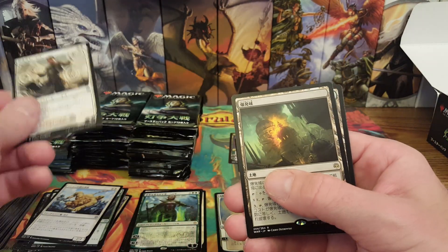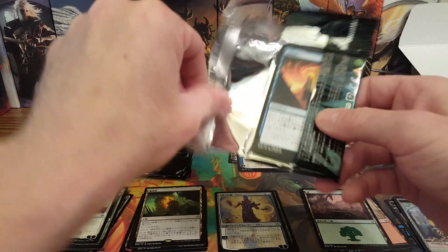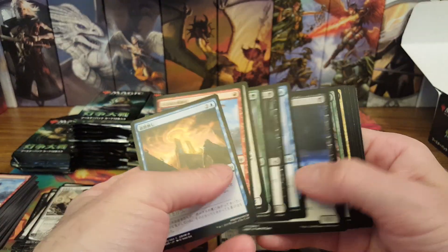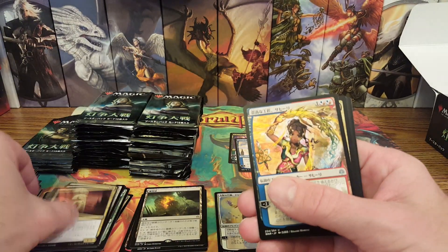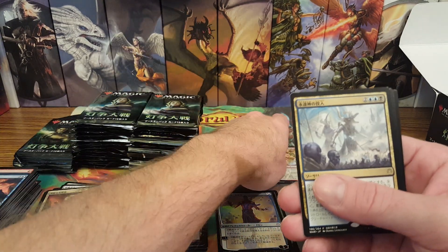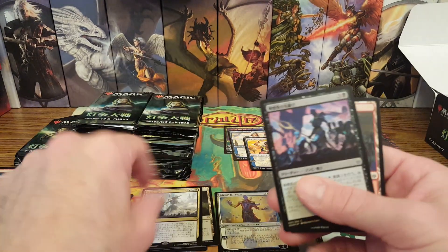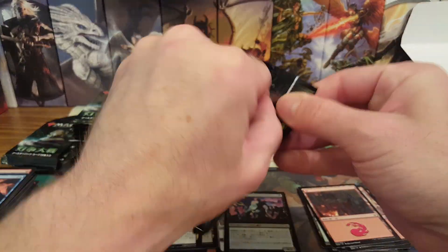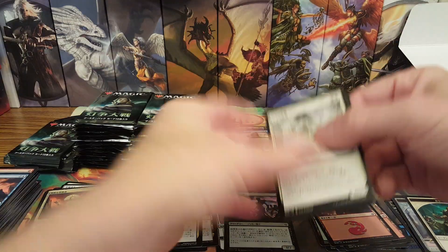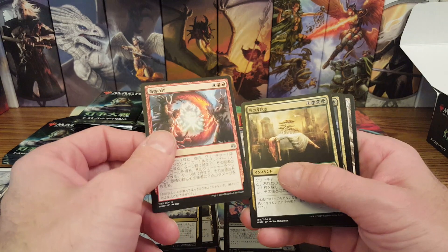There's Tamio again and another Blast Zone — heck yeah! Maybe I'll have a Japanese playset I can play with. Oh, there's Saheeli alternate art — love these things, they look so cool. There's Enter the God Eternals and a foil. They look super cool.